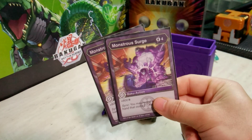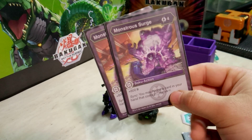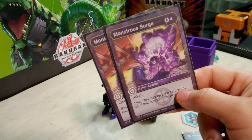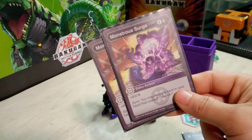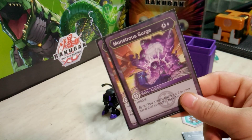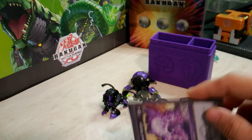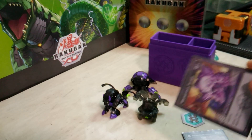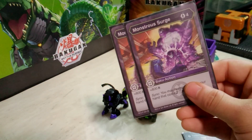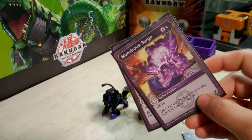I took out the Darkest Knights but I am using Monstrous Surge — four energy for plus 800 and then Sync: you may reveal a card in your hand that costs two for plus four damage. A ton of cards in this deck are two energy, so I don't have a problem using Monstrous Surge because I think I'll be able to get that Sync ability off no matter what. There are still plenty of two-drops in the deck so I can get the plus four and the plus eight the same turn.